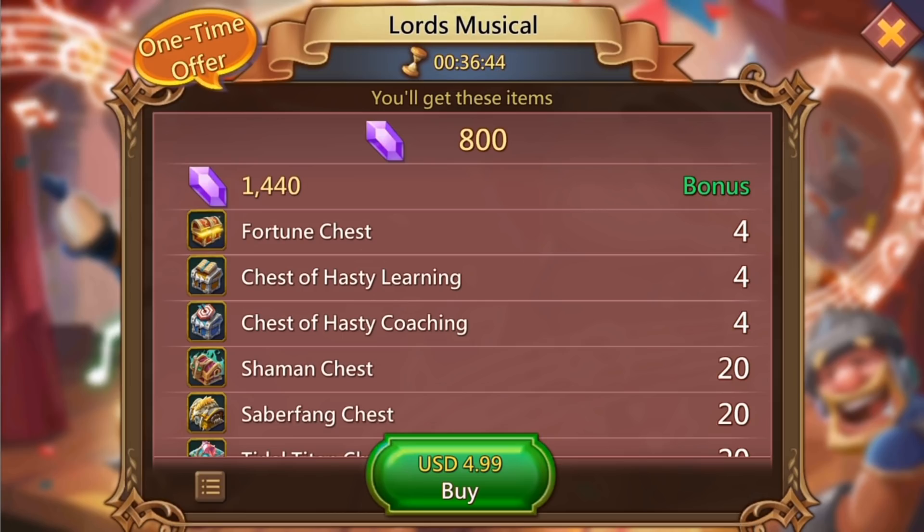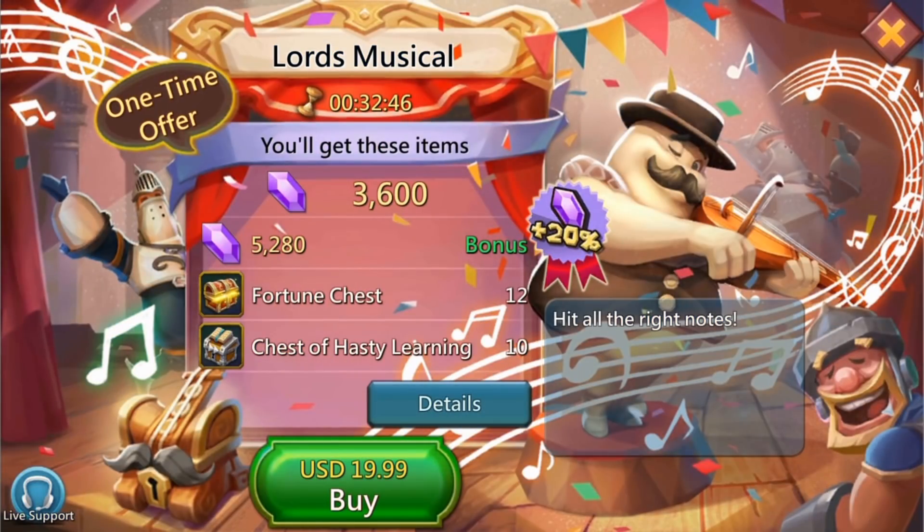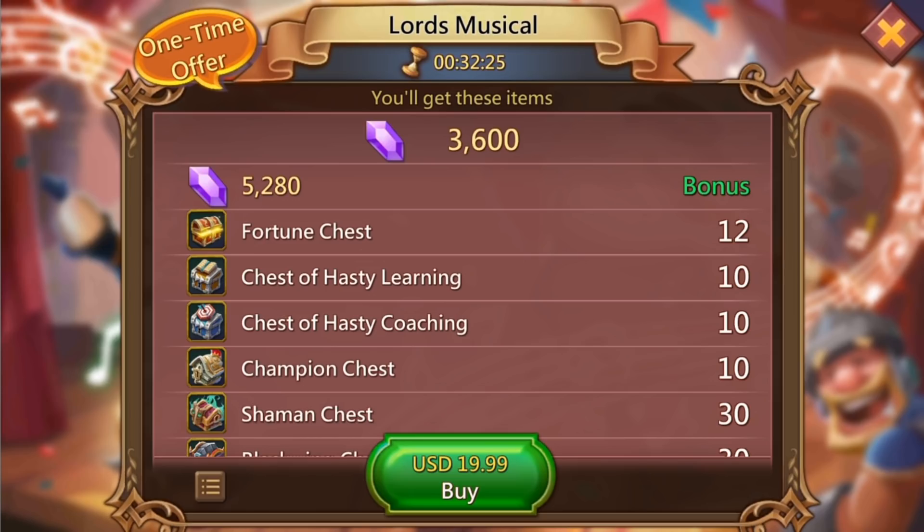Let's get this pack purchased and look at the drop rates. The Lords Musical is an upgradeable pack, back in the gem store with a $19.99 price tag. Before opening chests, let's look at what you get for the increased price. With these new packs over the last couple of weeks, as the price increases you do get more stuff, but the value feels like it's starting to diminish. For 20 pounds, a boot camp, sweet deal, or material madness pack gives you so much more. The upgraded pack has 12 fortune chests, 10 each of the hasty chests, and 10 champion chests.